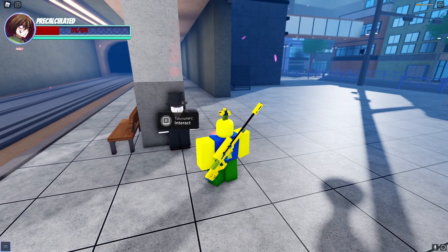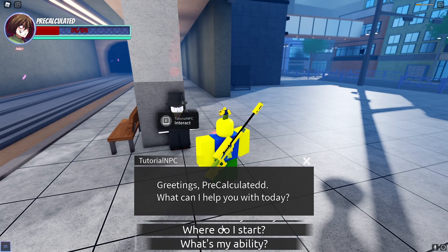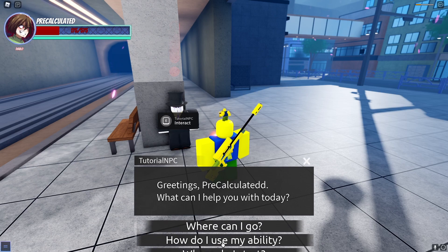This is the very first NPC you're probably going to meet when joining A Universal Time — it's a tutorial NPC. What this guy basically does is help guide you on what to do, like what your ability is, where to start, and how to use your ability.